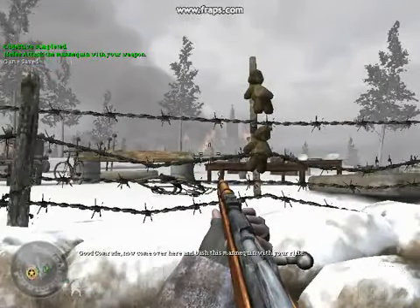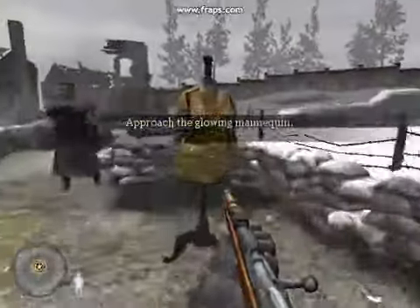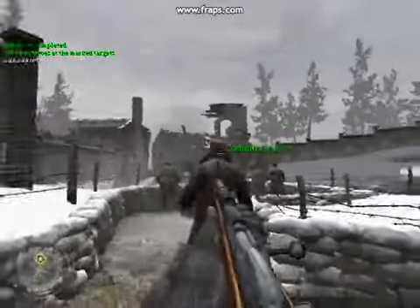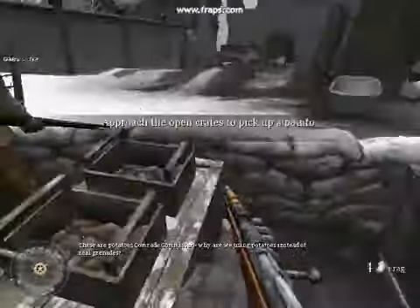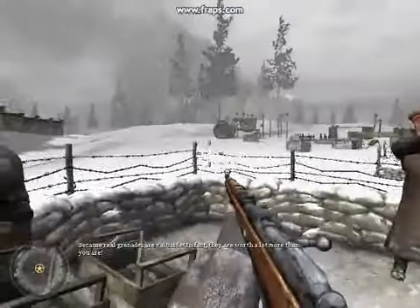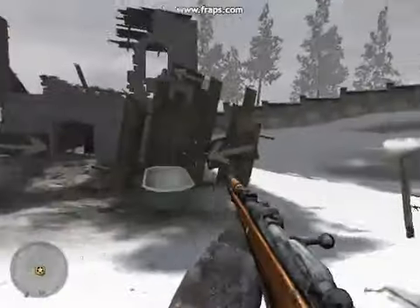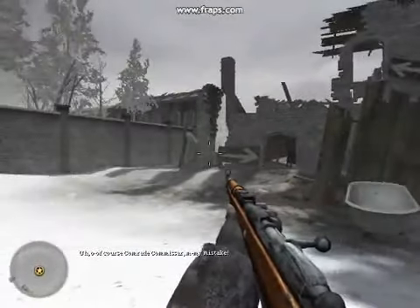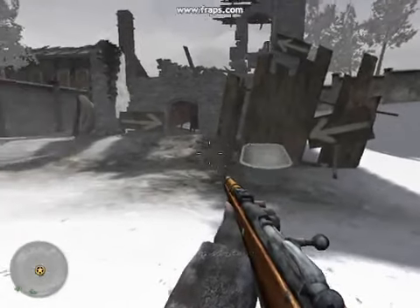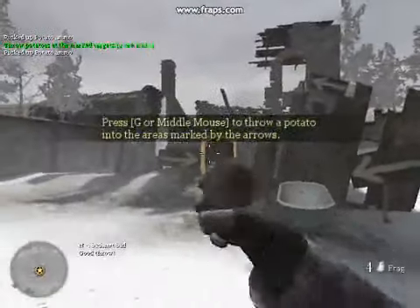Now come over here and bash this mannequin with your rifle. That's enough, comrade. Come over here and pick up a grenade. These are potatoes, comrade commissar. Why are we using potatoes instead of real grenades? Because real grenades are valuable — in fact, they are worth a lot more than you are. Of course, comrade commissar, my mistake. Now throw a potato into each of those marked target areas. Not bad, not bad. Good throw.